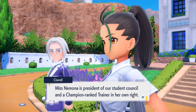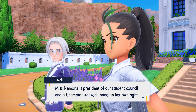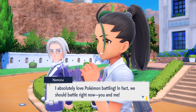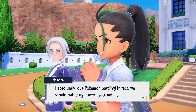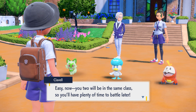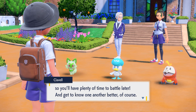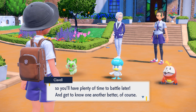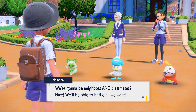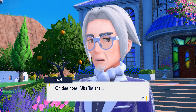'Love that enthusiasm — we're gonna get along just fine!' I didn't have eye options that cool. 'Miss Nemona is president of our student council and a champion-ranked trainer in her own right.' 'I absolutely love Pokémon battling — in fact, we should battle right now, you and me!' 'Easy now — you two will be in the same class, so you'll have plenty of time to battle later and get to know one another.' Oh, this is my enemy — I see. We'll be able to battle all we want.